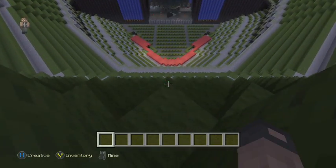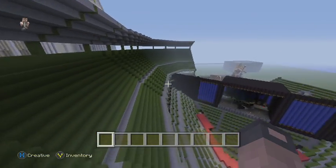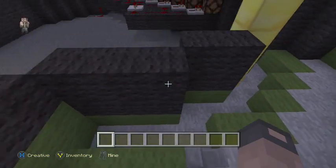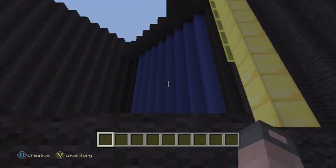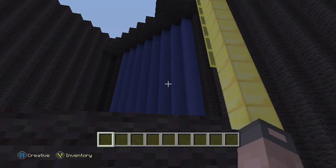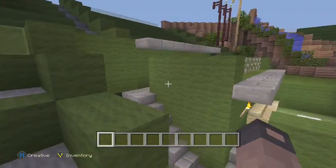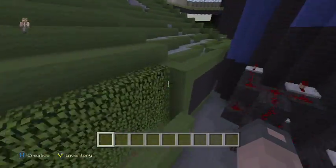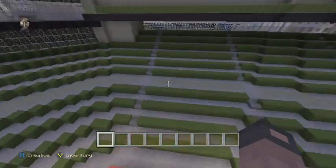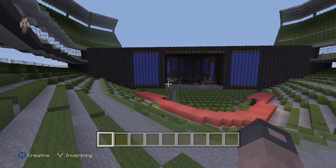Good views from everywhere in the stadium - well, everywhere that we'd recommend you sit. Obviously you don't want to sit over here. Front row seats, baby! Not everywhere in the stadium has a great view, but hey, at least they have screens back there.